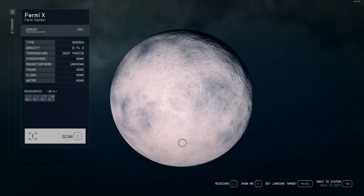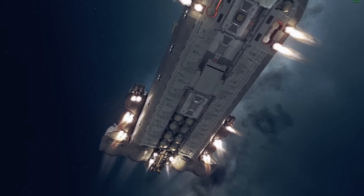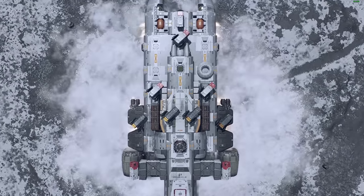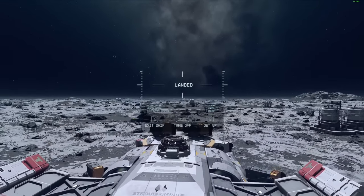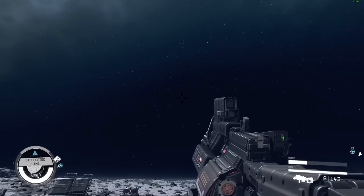Get yourself a level 75 system such as Fermi — I love Fermi, it's the best system. Bump up your difficulty to very hard, find yourself a nice flat surface on any moon, drop a pin and land. You need to find a space that's not near a base because bases usually don't spawn ships. Make sure it's just a nice flat surface all around — the more barren the better. Now, crucial step: quick save right now before you exit, otherwise this is not gonna work.